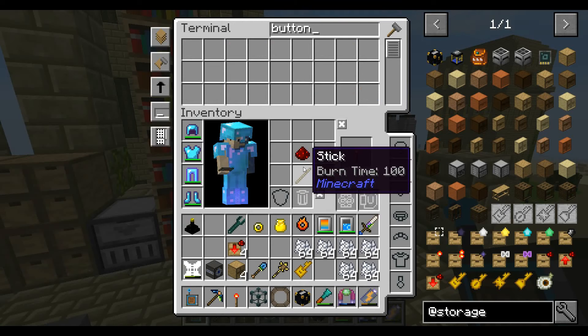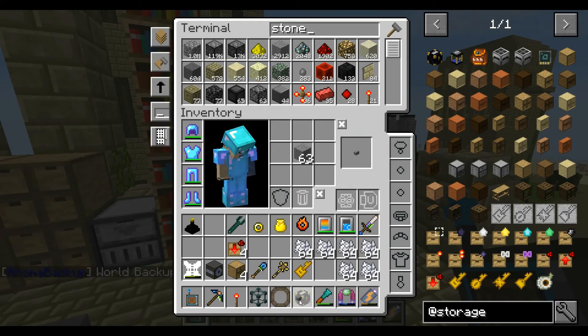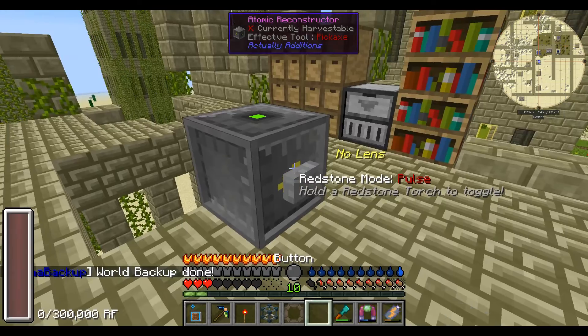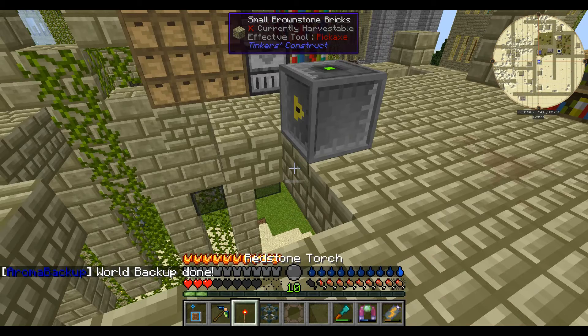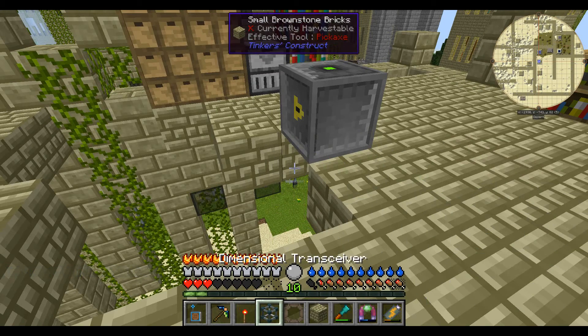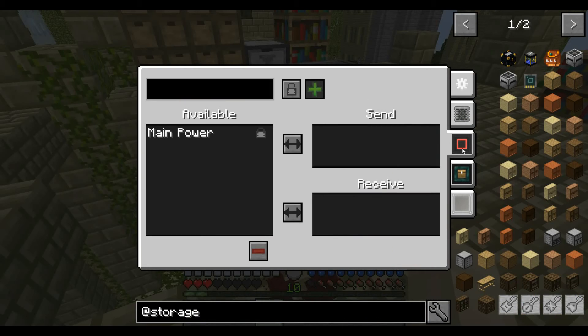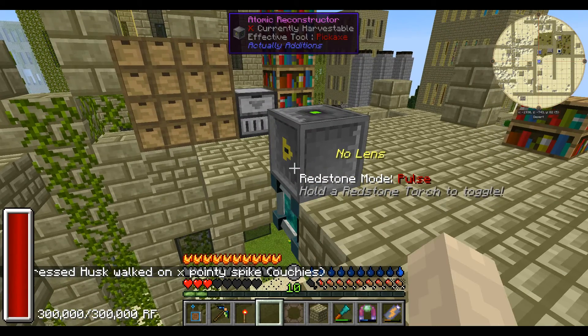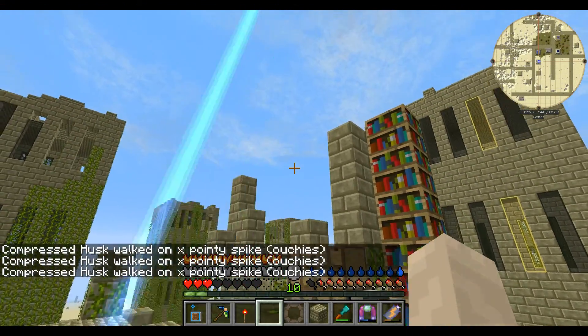No buttons, so I need some stone for a button. Just a regular bit of stone — put that on the side. It won't do anything at the moment. The dimensional transceiver goes underneath and we're setting it to main power receive.